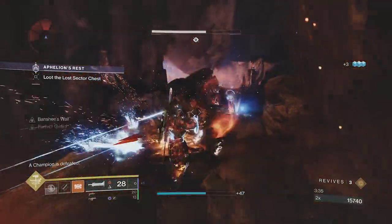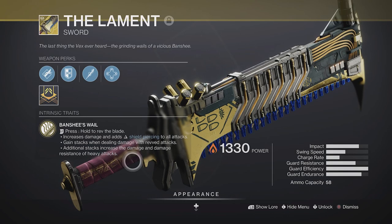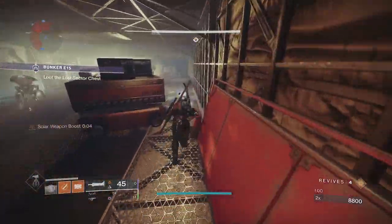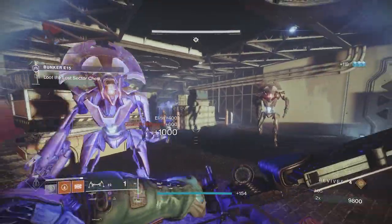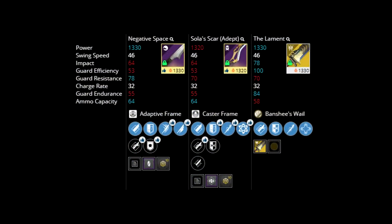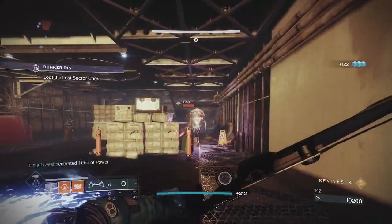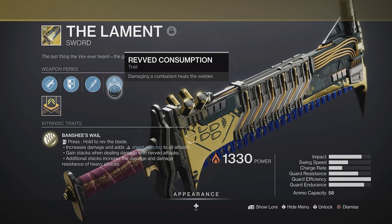Firstly, Lament intrinsically has Anti-Barrier on its attacks, so we don't need to bother with an auto rifle. When comparing it to other swords currently available, it only just falls short to Crown Splitter for impact, but has a marginally better recharge rate on its heavy attack, making it one of the best DPS options for swords, and not to mention its larger ammo capacity in comparison. When comparing it to just the other solar sword options, it outclasses Negative Space and Solar Scar in almost every way, making Lament the perfect sword to pair with the solar subclass. And lastly, the Revved Consumption perk gives us that extra bit of survivability since we're playing solo.